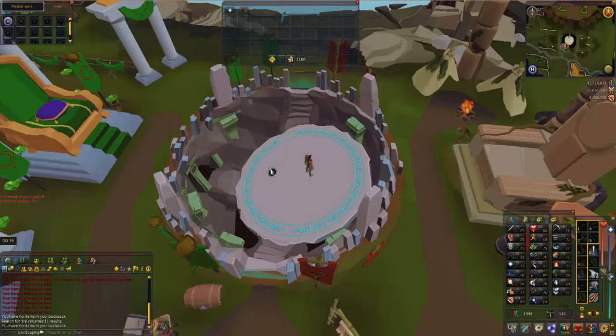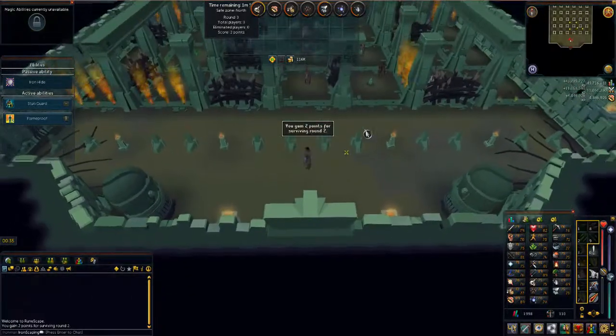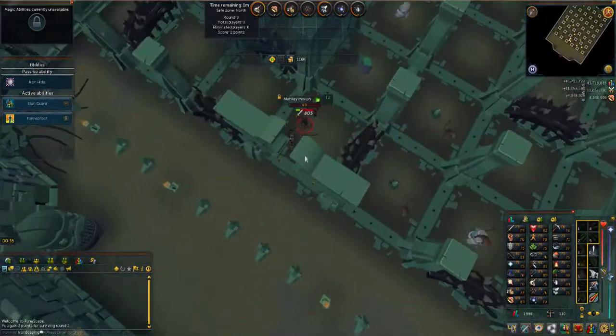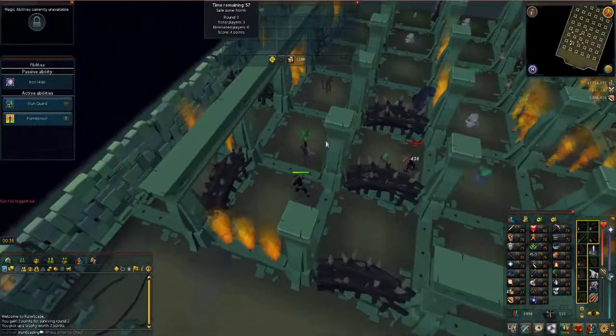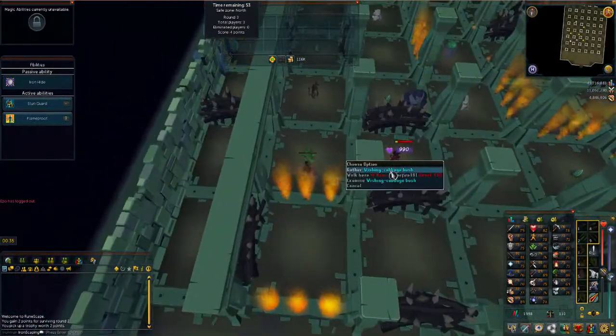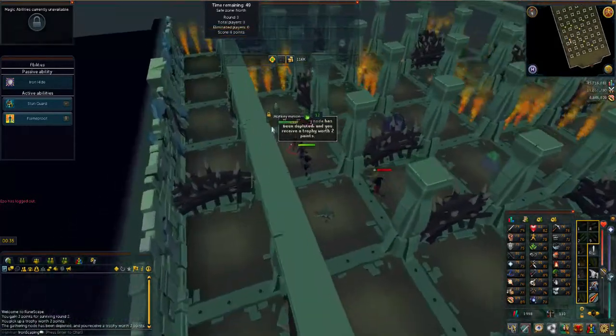Jagex servers are just trying to connect me into an instance now and we'll be ready to go. As you can see, I've not actually entered in the first round — I've entered further in at round three, which is why I started by gaining two points. Also, a key thing to know is that there are two other players in the game with me, so by working together we can aim to achieve more points.